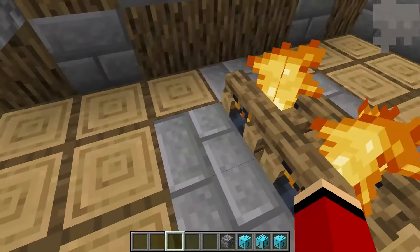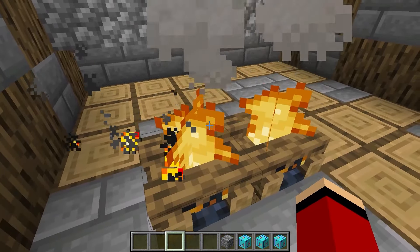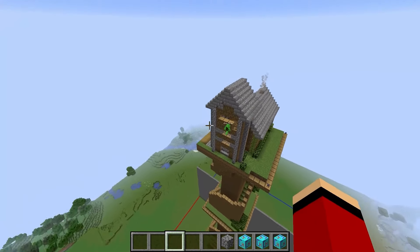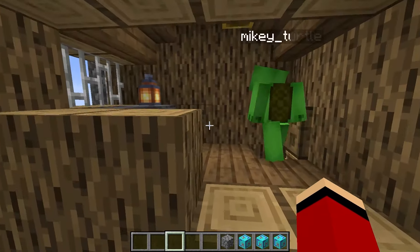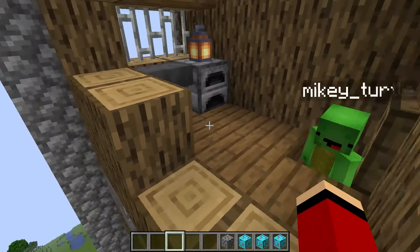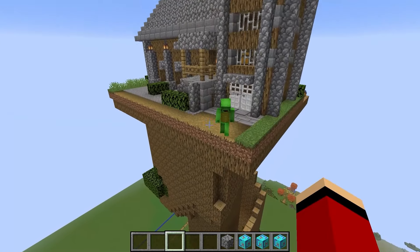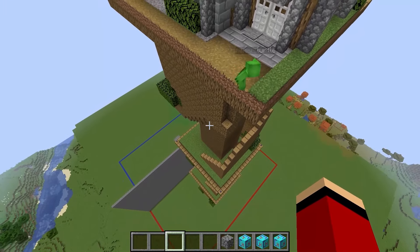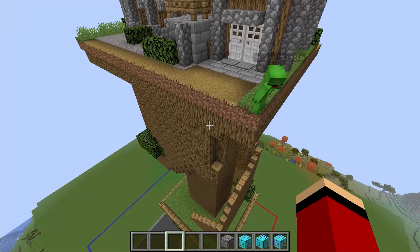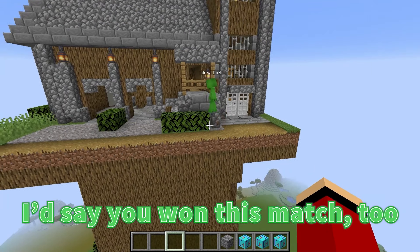Epic — you even have a chimney? Do you also have a kitchen? Yep, this has a kitchen and all kinds of things. Here's the bell. So what do you think, Mikey? Do you like my tree house? Like it? No — I love it! You went above and beyond. I'd say you won this match too — your building skills are just too good. This competition is still really fun.